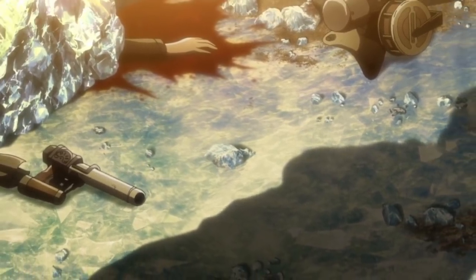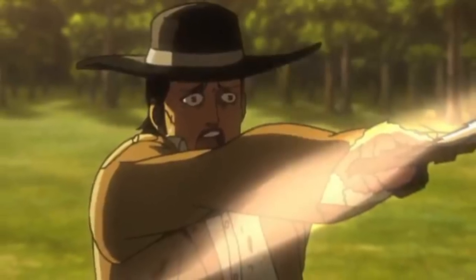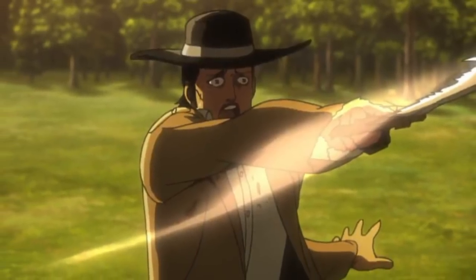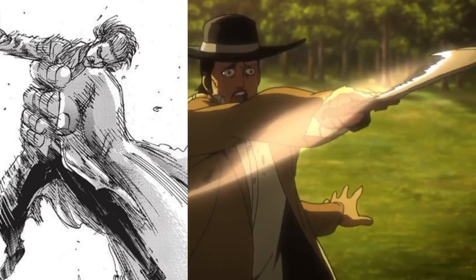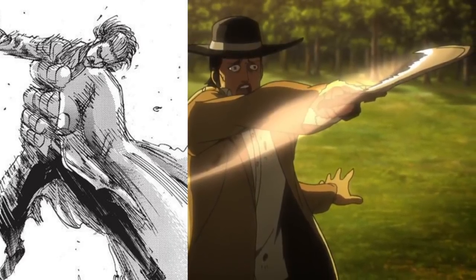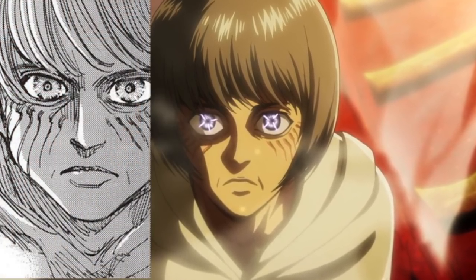Next up, the young Kenny and Reiss family flashback. At the very start you see anime Kenny trying to slash away at this Titan hand. Compare this to manga Kenny, who had already been grabbed by the Titan hand at this point. It just made anime Kenny look that much more desperate for Uri Reyes to notice.